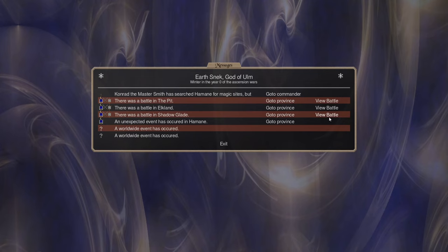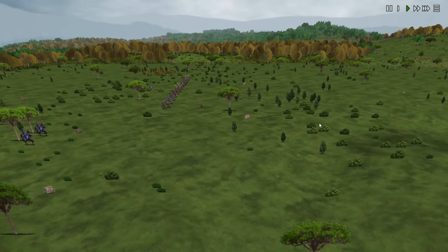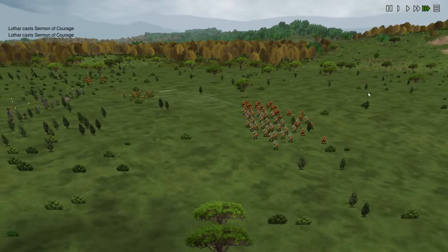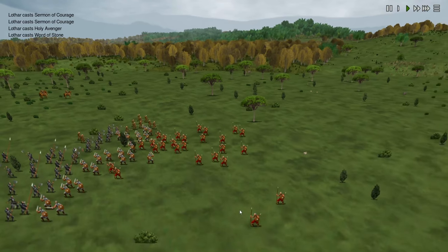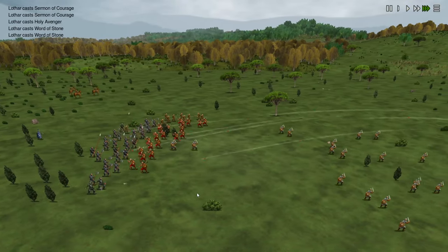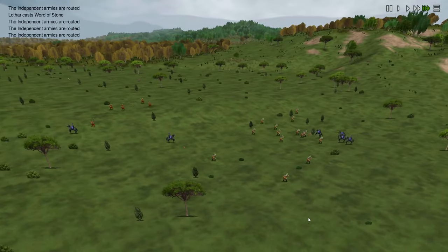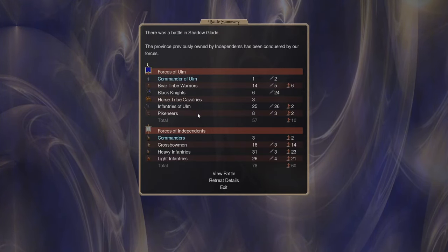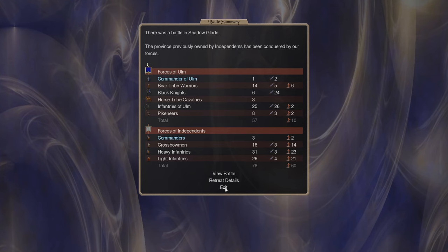Then we had a battle in Shadowglade. Our Prophet Lothar and his sizable army are fighting militia — I don't foresee this being a problem at all. Our horse tribe guys are shooting, with javelins coming out. The Bear Tribe Warriors are taking a few hits but they're there to tank for us, and our Infantry of Ulm are just going to fight through numbers and determination. Our cavalry have already routed the flank and are mopping up survivors. We lost a couple of Bear Tribe, two Infantry of Ulm, and two pikeneers — losses happen, we just have to accept it.